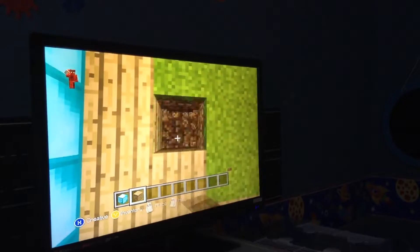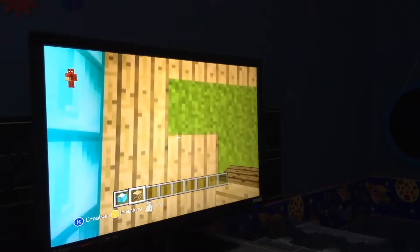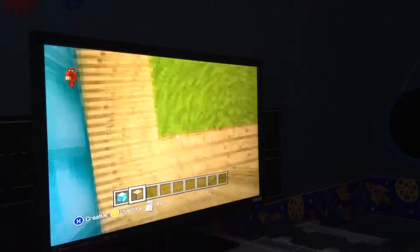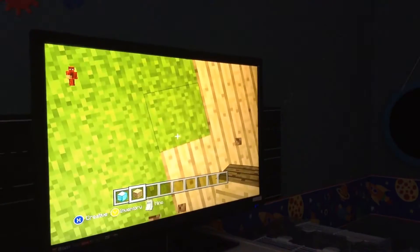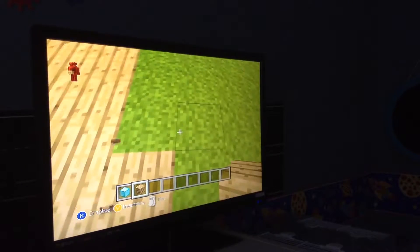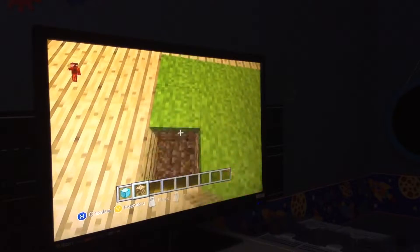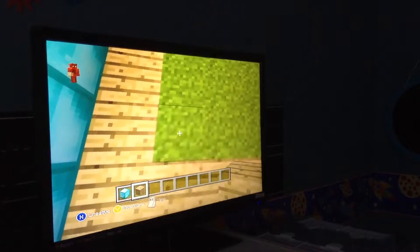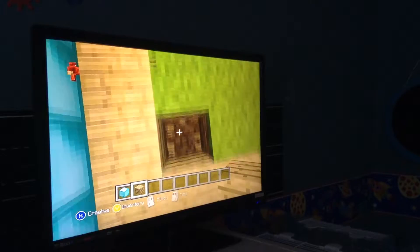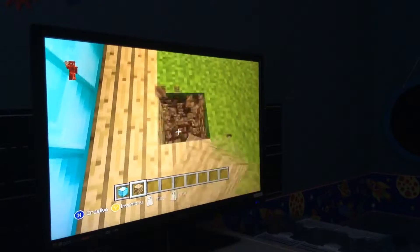This is a hamster cage, so you might not know what I'm going to put in it. But this is like when you're holding it, and then if you accidentally drop it, and then it just drops onto here. Because it's kind of like water in Minecraft — when you're falling from a big height and you fall into water. It's kind of like that, but just like a soft ground, like a trampoline.